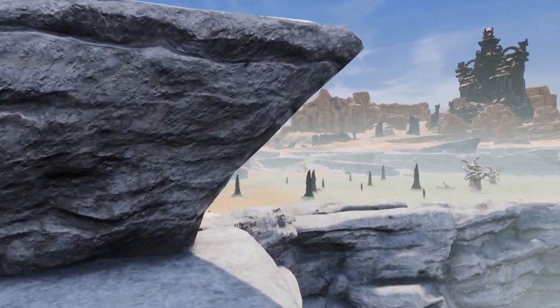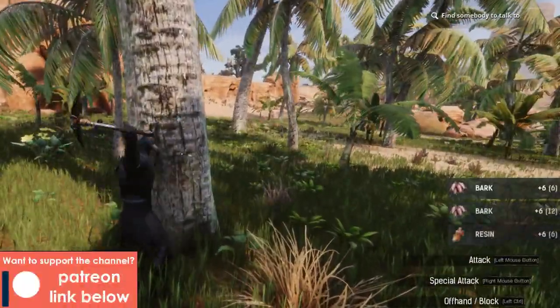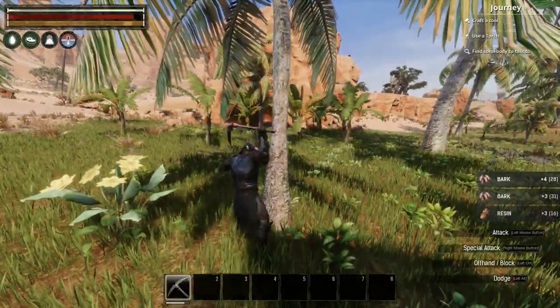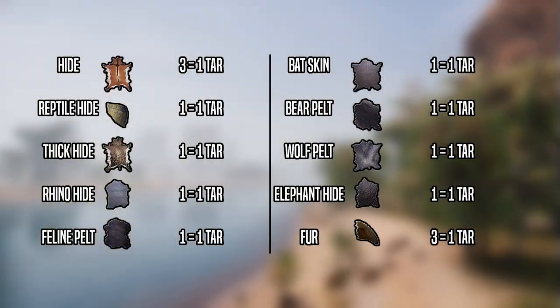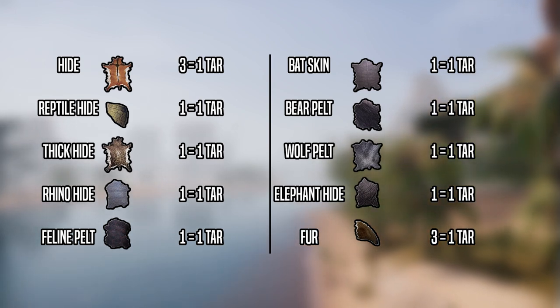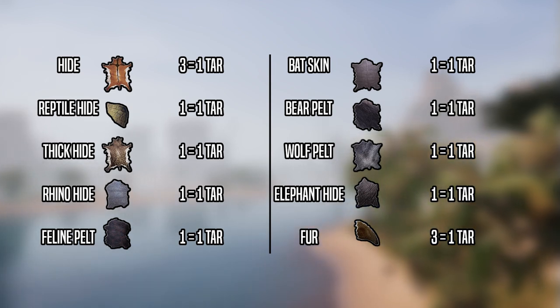Now, you need bark to tan hides. You can gain bark pretty easily by simply using a pick on any nearby trees, especially the dead ones that look like they're kind of bleached white, but hides is what you really need. However, not all hides are created equal. As you can see from this chart, I've included all of the available hides to use, aside from hyena fur because I kind of forgot, though hyena fur is also a one-to-one ratio, meaning you tan one piece of hyena fur and receive one tar.